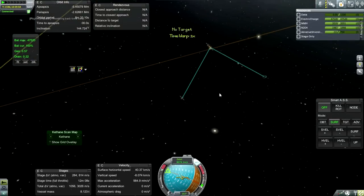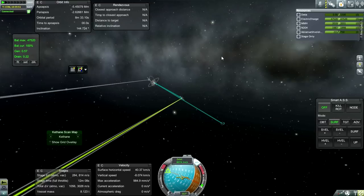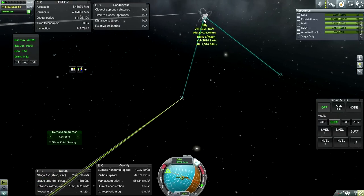Now we want to make sure that we're going in the same direction as the moons, and that means flipping around a bit.